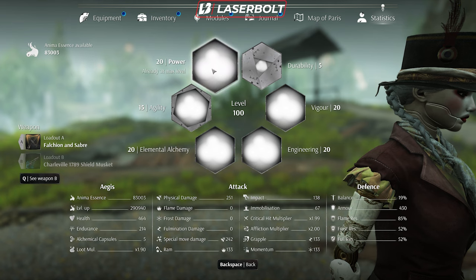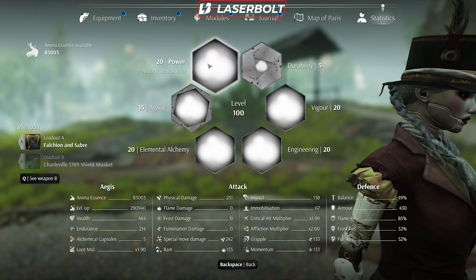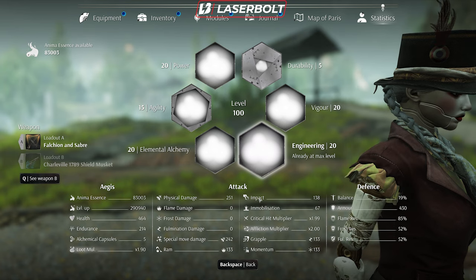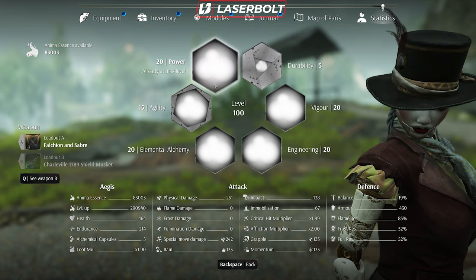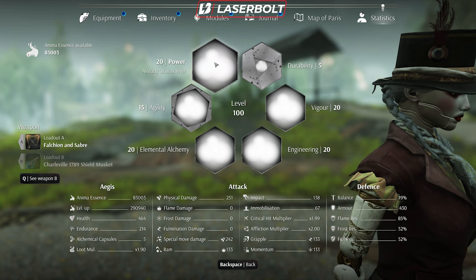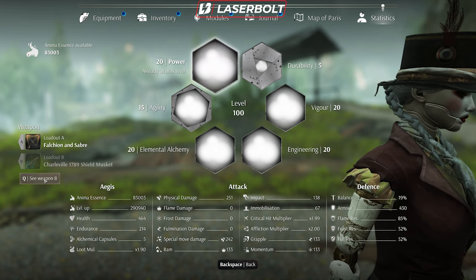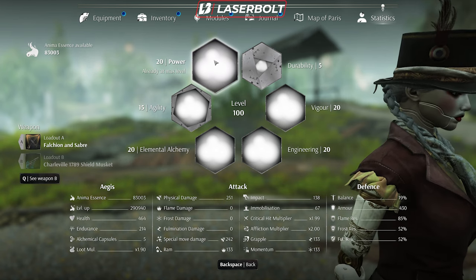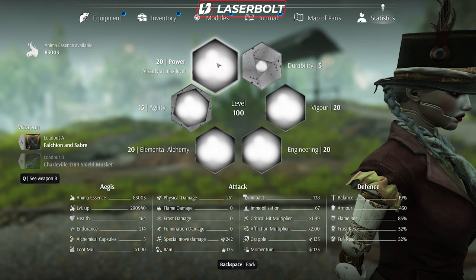First up is Power. Power is going to boost your physical damage and your impact damage. Impact represents how fast you're able to knock an enemy down or stagger them. If you dump points into Power, depending on the weapon, you'll notice both physical damage and impact go up. Power plays a huge role when it comes to physical damage and stagger.